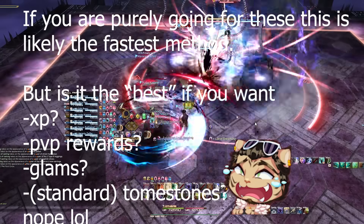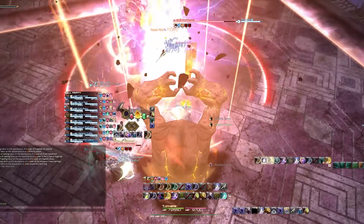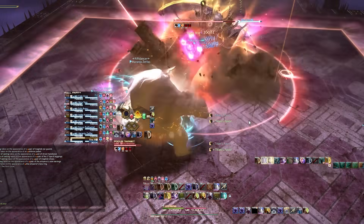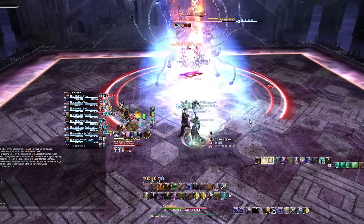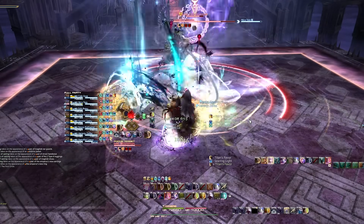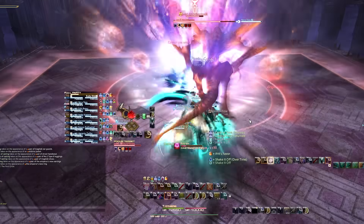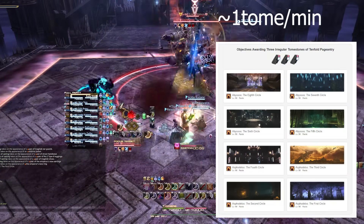The goal is literally to burn down the boss as quickly as possible, and you can get it within a pretty reasonable time frame — like 3-ish minutes, kind of sort of. It really depends on the group; if people aren't doing their rotation correctly or aren't using food it can take longer, but generally 3-ish minutes, landing you at roughly 1 moogle tomestone per minute.